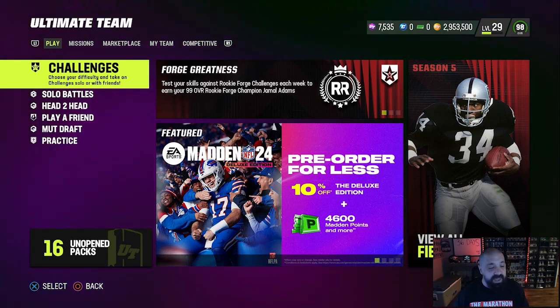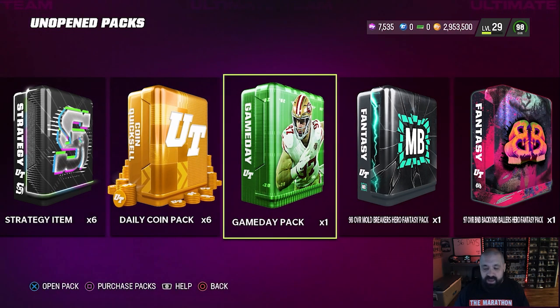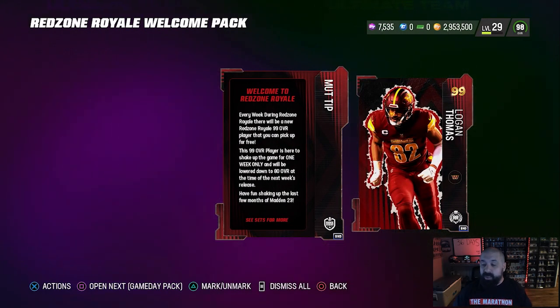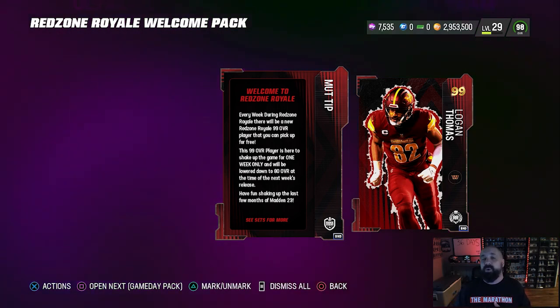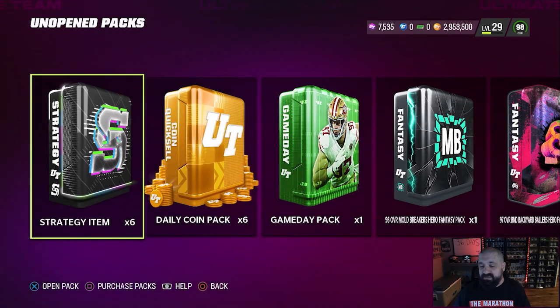We have a bunch of free packs to open. I don't really remember what's in here — we got some quick sells, some strategy items. We have a red zone royale pack; remember first week was Sam Hubbard, a 99 overall card now down to 80 overall. Week two is Logan Thomas — we'll insert him into the lineup because we're going to be playing games over the next couple days until part three of the rookie premier slash red zone royale promo on Thursday. We get a brand new login reward at 99 overall Logan Thomas, solid card, though we don't really need a tight end because we have Harold Carmichael.